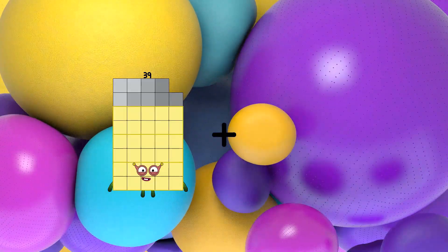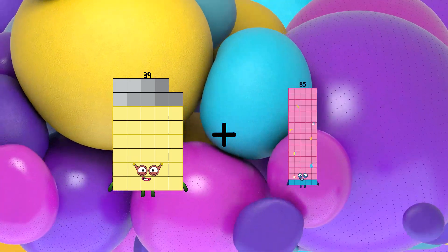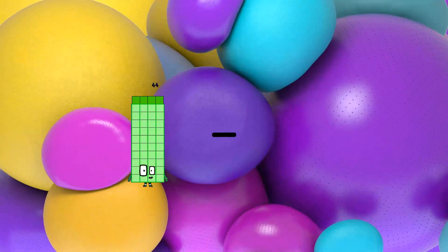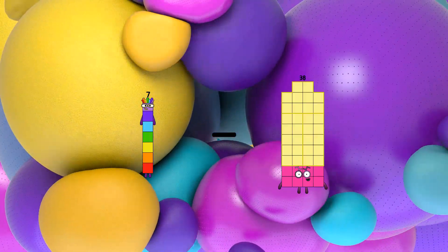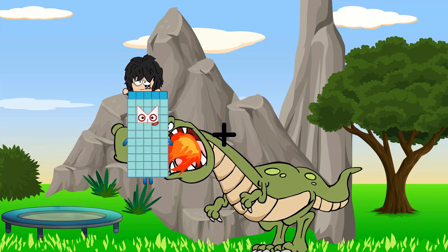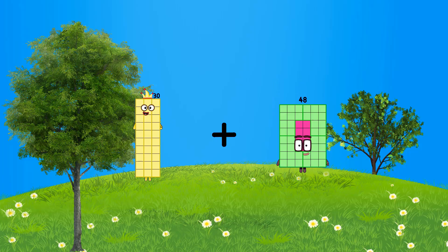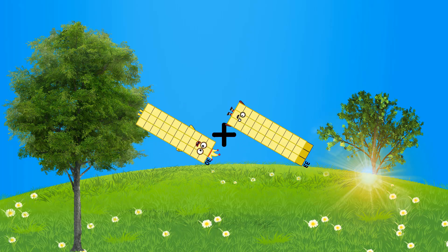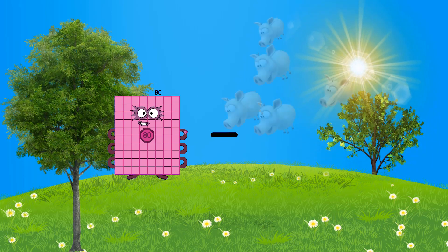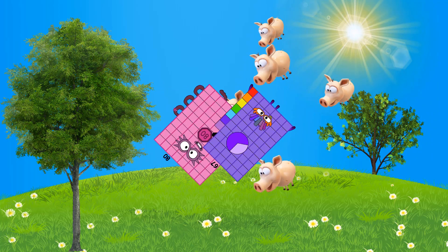39 plus 85 equals 124. 7 minus 4 equals 3. 30 plus 33 equals 63. 80 minus 67 equals 13.